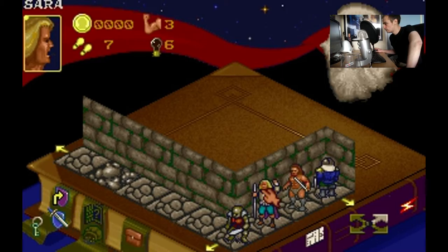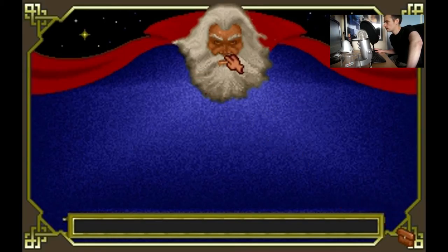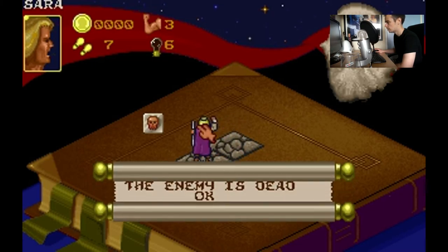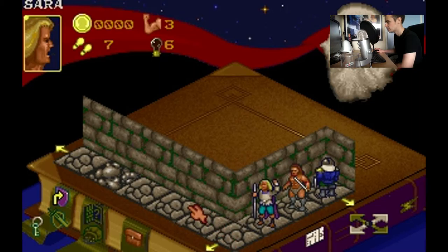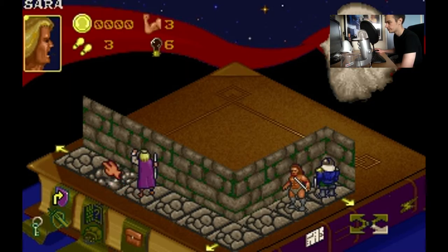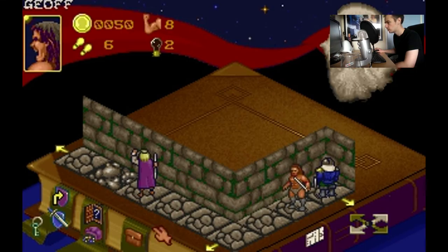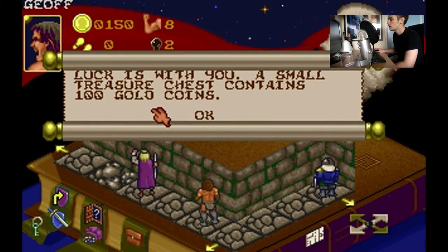Okey dokey. So you're the wizard - ooh, lightning bolt. That's a good list of spells right there. I guess you'll just have to attack. A goblin - have it, go on son. Lovely stuff. You can carry on around the corner. That's a mysterious looking block - I recognise them from the board game, I can't remember what they do. Six for the barbarian - let's move you there. You can have a look for loot. Luck is with you - a small treasure chest contains 100 gold coins. Not bad.